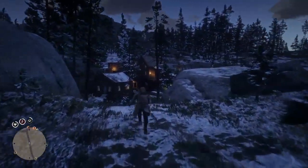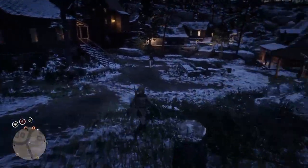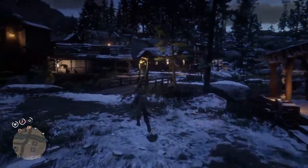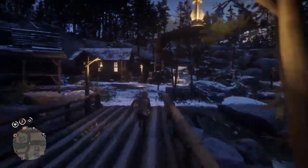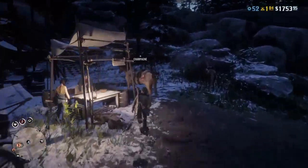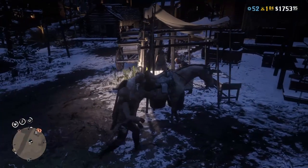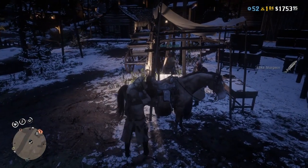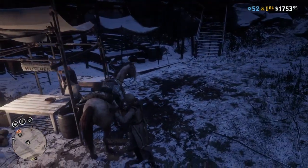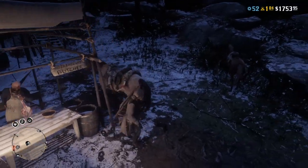Once you respawn, make your way over to your horse. I like to do the glitch in Strawberry just because not a lot of people go there, but you can do it anywhere you want. Once you start getting close to the butcher, your friend at this point can leave and do whatever they want. You just want to remove the fish like usual and put it back on, and then sell, and then you're set. That's literally all you have to do for this glitch. It's really easy and it's 100% consistent.